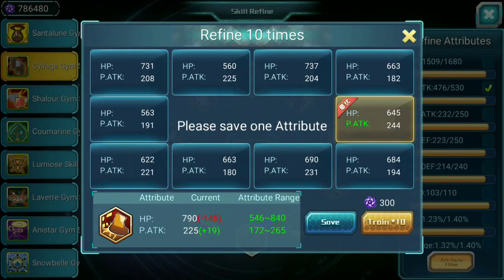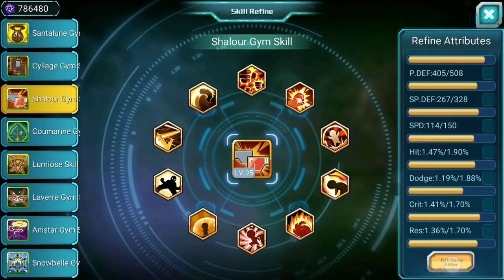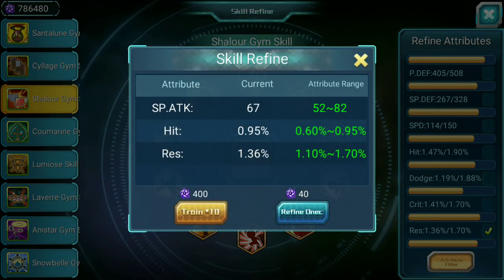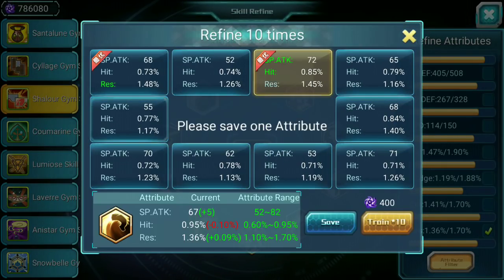I'll move to another case. There is a lot of stuff here to fix. Resistance, hit, special attack — of course try to go for resistance and hit. This will remove hit — no, this is not a good deal. Wait, we actually have a perfect hit roll there. Oh, this is gonna be hard — we need to increase our resistance while having a decent enough special attack.